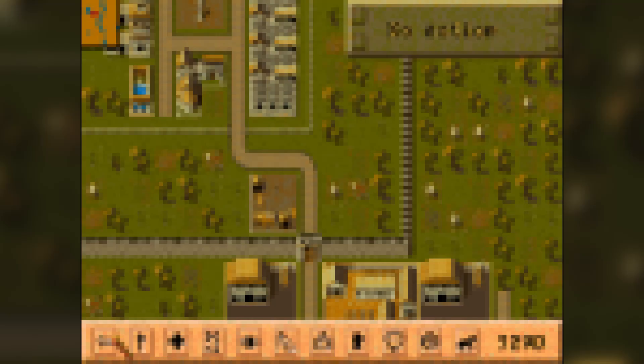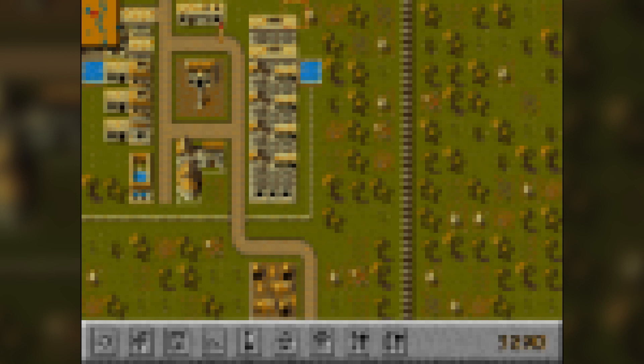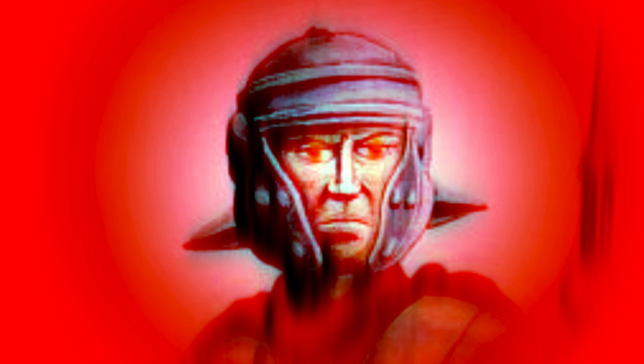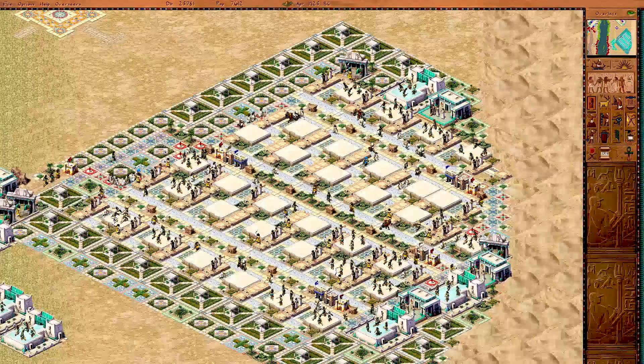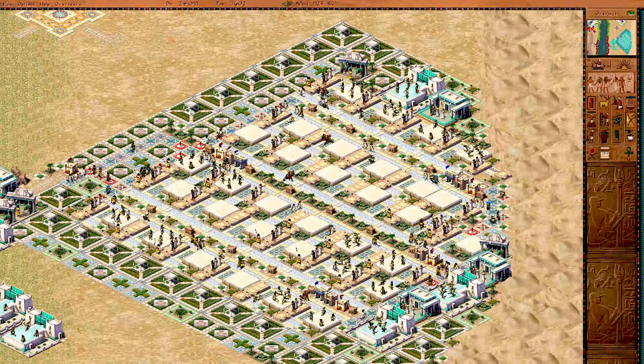The profound pixelation does not deceive you — we're starting at the start and going in chronological order. For our little amuse-bouche, I've decided to lump Caesar 1 and 2 together because they're very much like each other and at the same time very different from the truly classic games that came after them in the series.